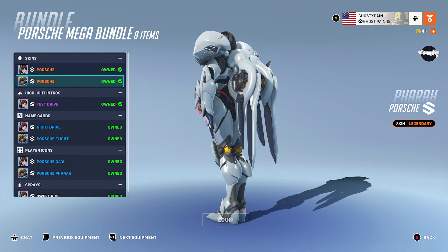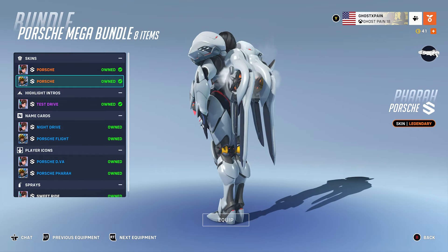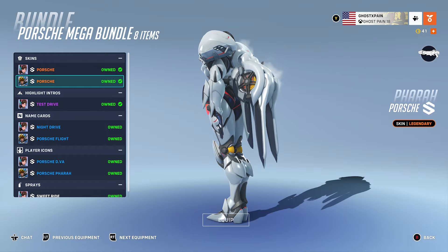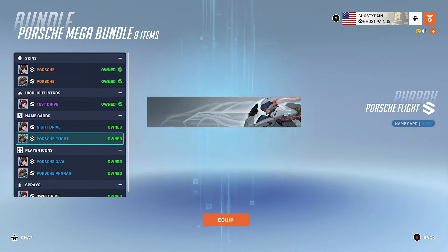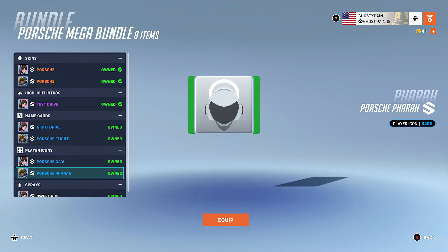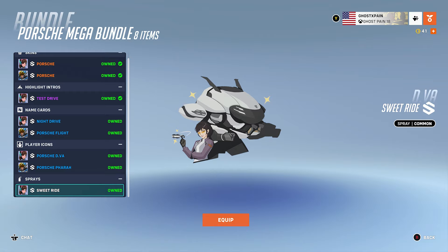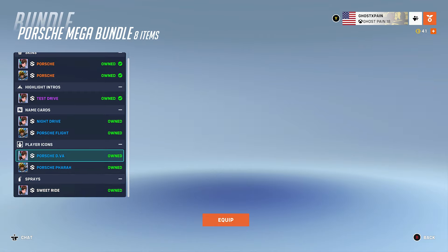Now for Pharah — hers is a motorcycle design. My favorite part is the spinning rims on her wings and how they steam up like that, which is really awesome looking in my opinion. You also get name cards with this bundle; I might even go as far as to use one of these. Here are the player icons, and D.Va only gets a spray called 'Sweet Ride.'